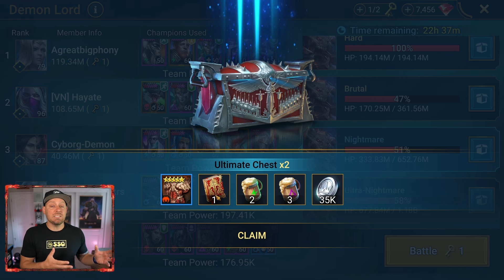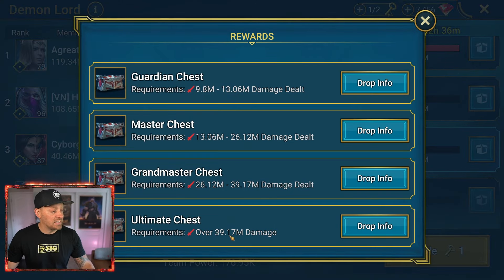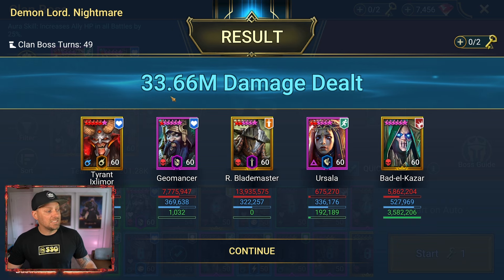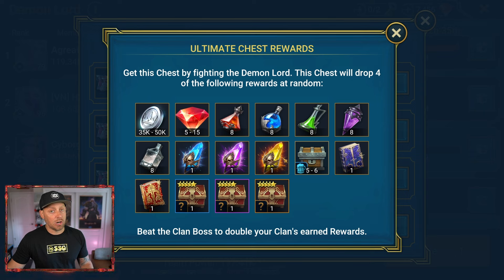You want to build a team that can be as successful as possible inside Clan Boss. Now I'm going to go in and do my Nightmare attack right now. I need two attacks on Nightmare typically to get that chest — we need to get over 39 million damage. I can do it on Quick Battle, because there was a time when I got 41 million damage in one attack and it unlocked Quick Battle, which is amazing because it saves me approximately five to seven minutes per attack. We got 33.66 million damage, which means I will need to do another attack on the Nightmare Demon Lord to get the final drop.